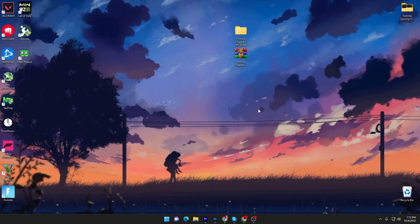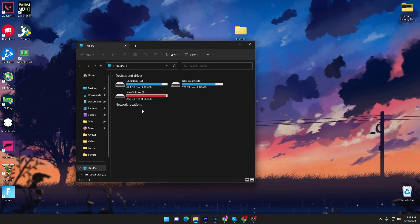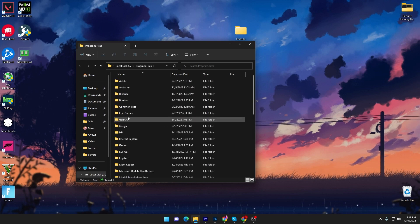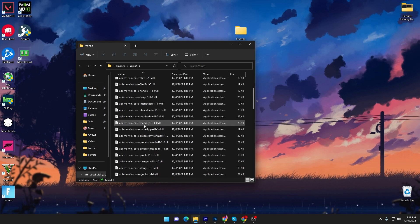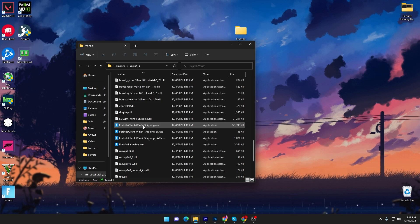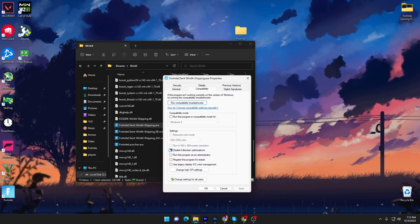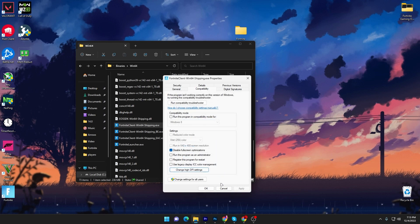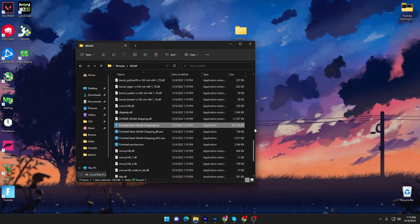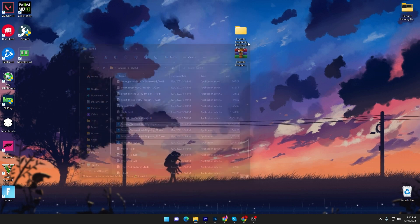Once you've enabled that setting, open File Explorer and navigate to where Fortnite is installed — typically in the Local Disk, then Program Files, Epic Games, Fortnite, FortniteGame, Binaries, Win64. Find the FortniteClient-Win64 executable. Right-click it, go to Properties, then Compatibility. Check 'Disable Full Screen Optimization,' click 'Change High DPI Settings,' and check 'Override High DPI Scaling Behavior.' Click OK, hit Apply, click OK. Do the same for all related files to get insane performance out of your PC.